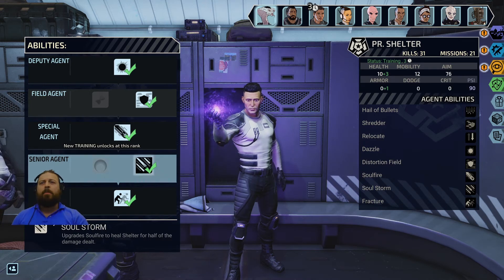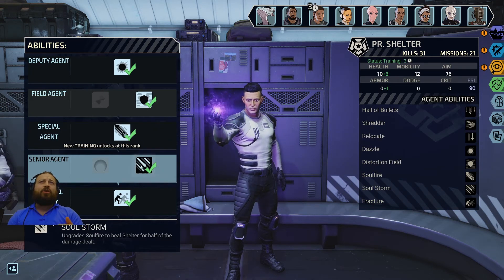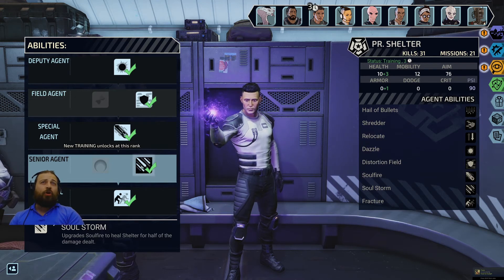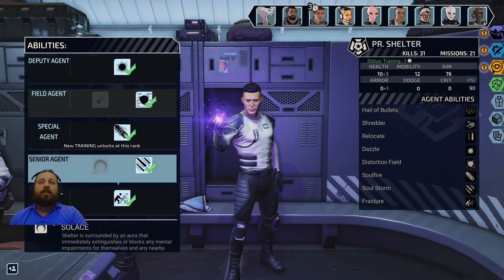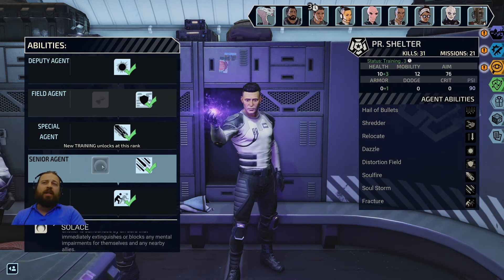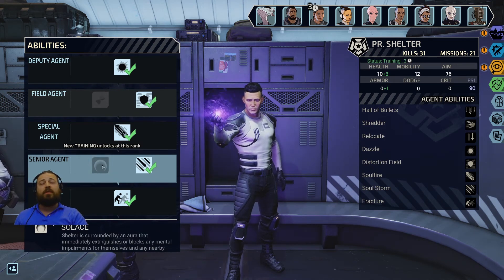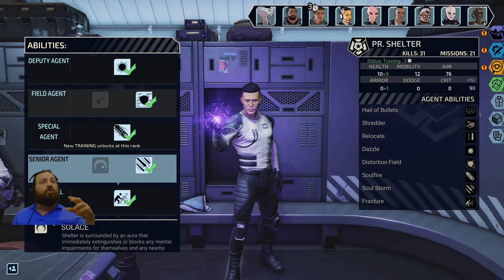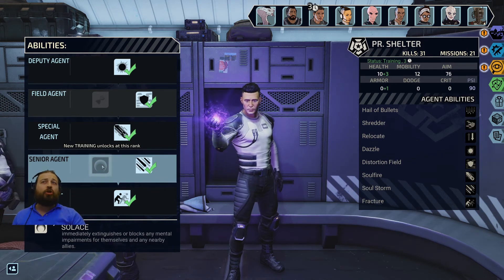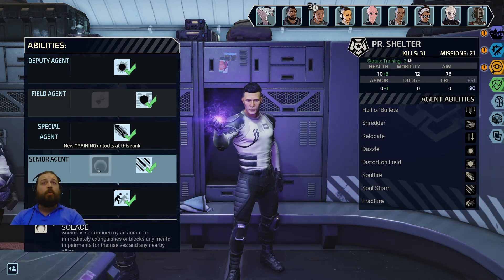I was torn between Solace, but knowing that he can heal after half the Soul Fire damage every second turn, it's a bit of healing. Depending on which faction you go with, you can get the regen weave or a medkit, so Soul Fire healing would remove the need for a medkit. Solace removes all mental impairment effects, which is really nice — like flashbangs. I think you're still vulnerable to poison and the aim reduction. It could protect someone from mind control for nearby allies, though I'm not sure what the range is and I haven't tested it.